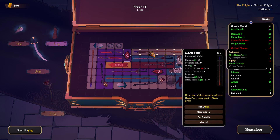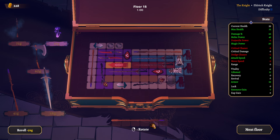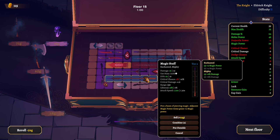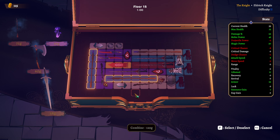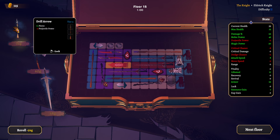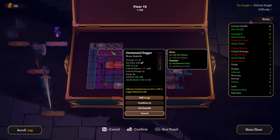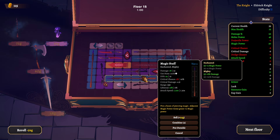Boom — we have another magic staff. If we were to find another one, like so... wait, combine two — do magic weapons only need two? I was not aware. Nobody told me. I can't right now because I don't have the funds, but that's good to know. Oh but you need three — is it maybe just a starting weapon? Because everything else needs three.